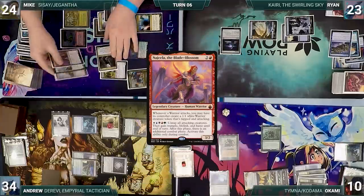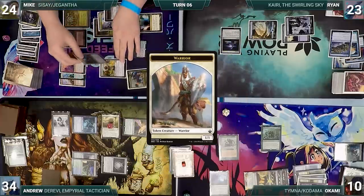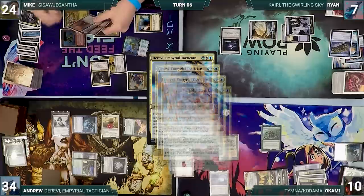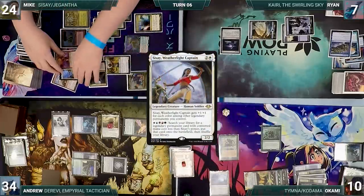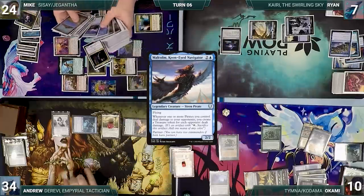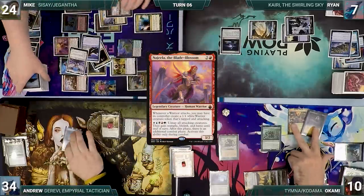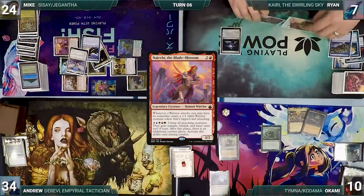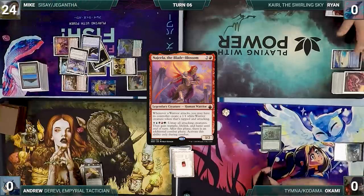Mike moves to combat and attacks Ryan with everything. Najeela triggers and creates two warriors, tapped and attacking Ryan. Ryan takes it and Derevi triggers six times — Mike untaps and floats mana with Jigantha five times. With his final Derevi trigger, he taps down Kodama. Still in combat, he activates Sisay, fetching up Lavinia Azorius Renegade, Malcolm Keen-Eyed Navigator, and Saheeli Voice of Plenty. He activates Najeela, gaining an additional combat step. Mike presents a loop of attacking opponents, untapping Jigantha to activate Najeela, gaining more and more combat steps, killing his opponents, and winning the game.